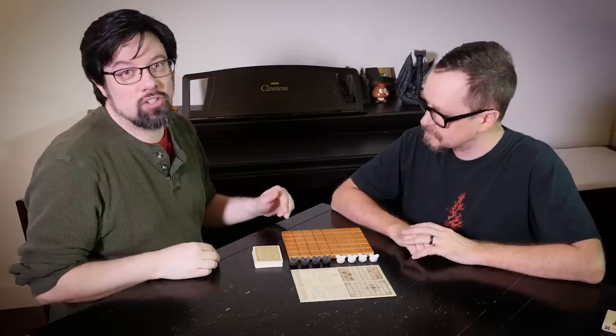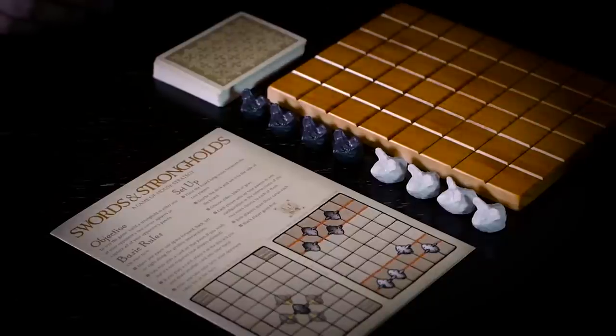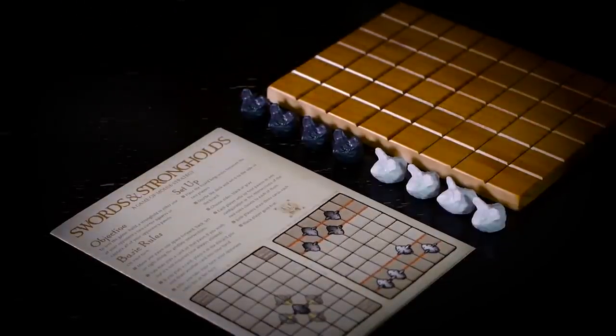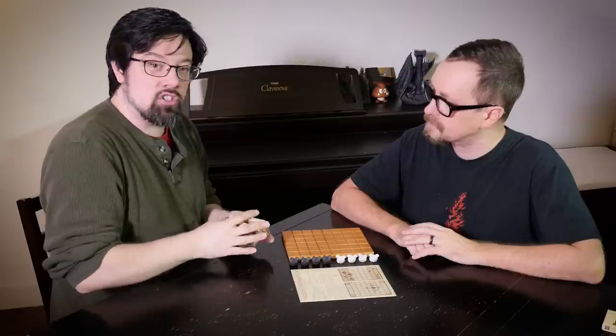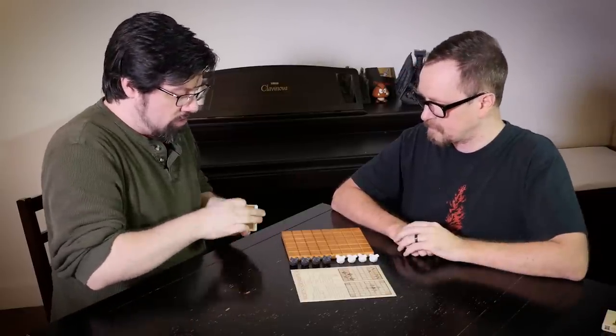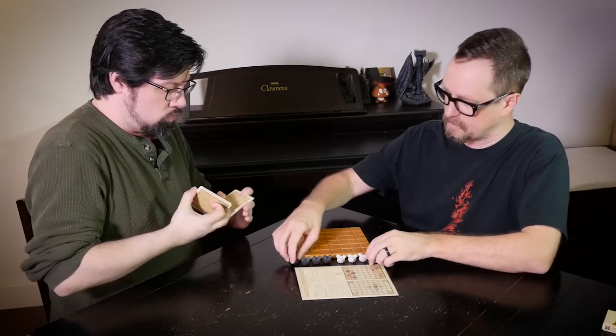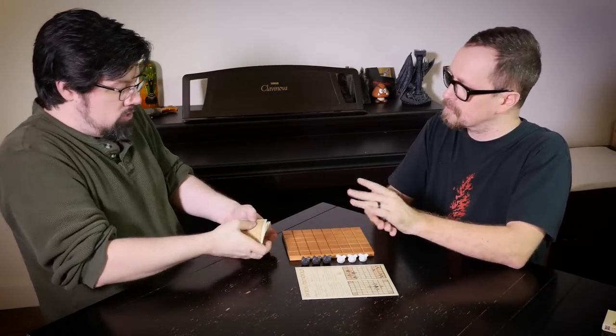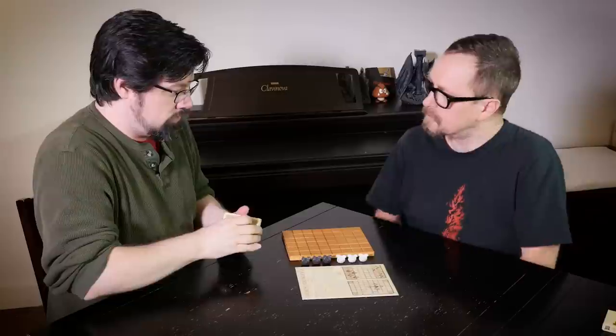Swords and Strongholds comes with a wooden game board, four mouse pawns per player, an instruction sheet, and a deck of cards. To start setup, one player should begin shuffling the cards to get some randomization going, while the other player grabs one of each color, hides them in their palm, and offers them to their opponent for choosing.